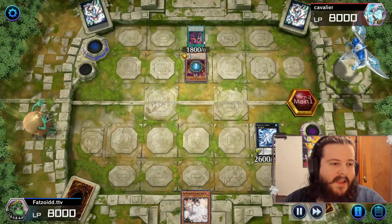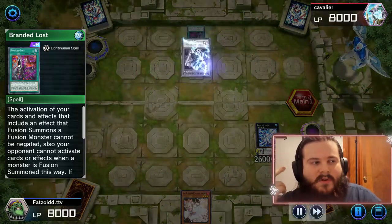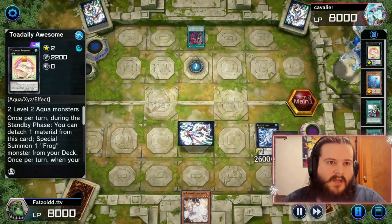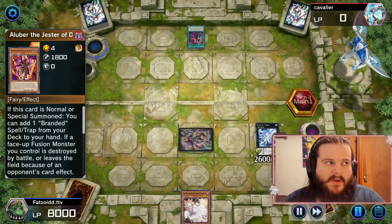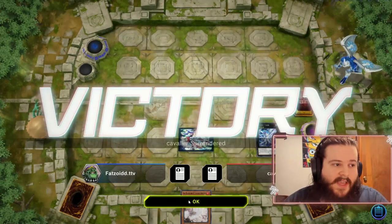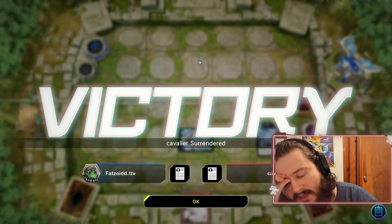Our opponent is going to activate something, but we're just going to Totally Awesome it — he's in top-deck mode and there's zero reason not to. We're in a very dominant position where we can just Totally Awesome next turn too and pretty much lock our opponent out of the next two turns. We could have Ash Blossom there but I think it's better to just take his cards.